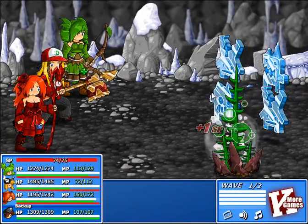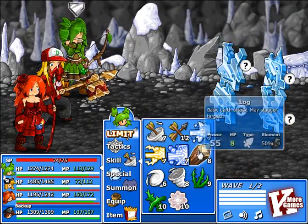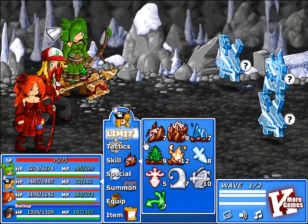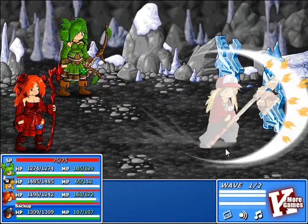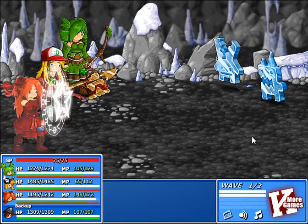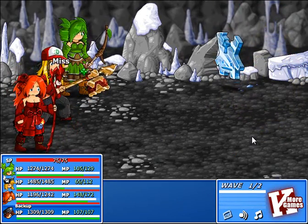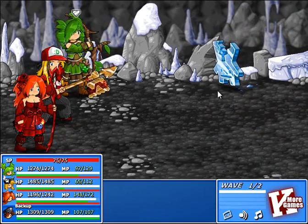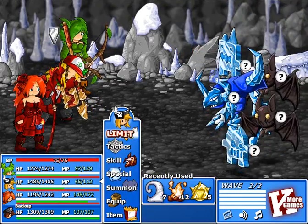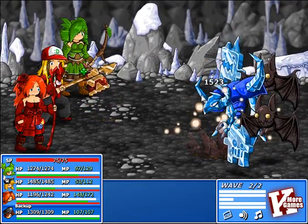5 ice idols, 4 ice idols. They are weak to earth and they're only level 10. I bet this would kill them. I bet the boss might be much tougher than Mighty Oak. I think we just got lucky with Mighty Oak — maybe I was just overpowered for him.